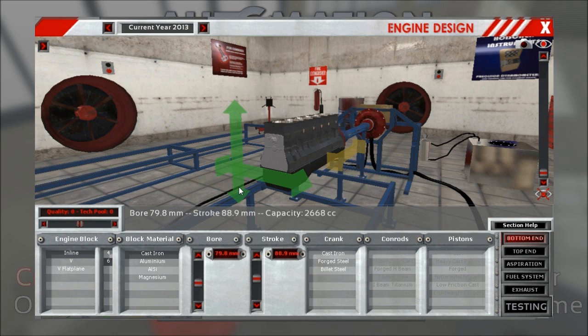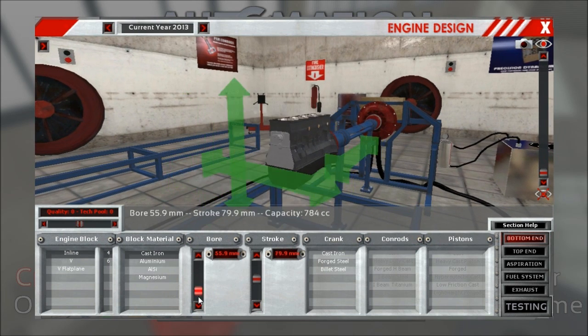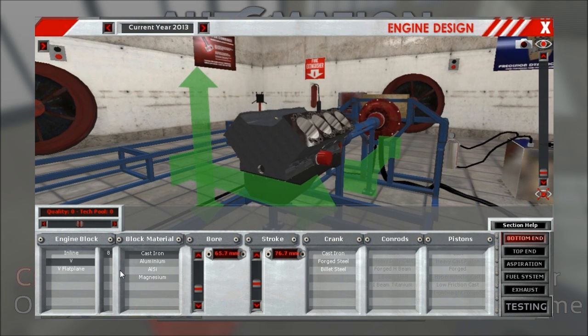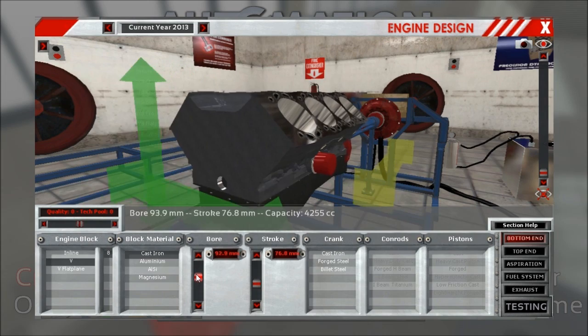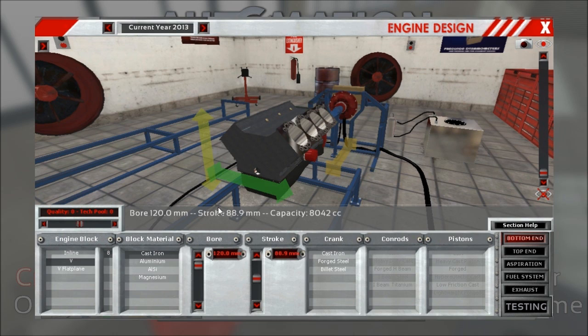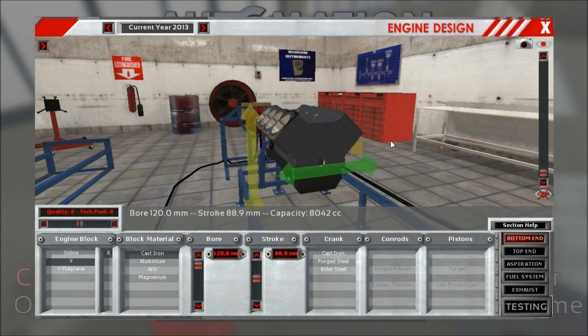If you have a nice and tidy engine bay that's not really filled — for instance with a small I4 — you'll basically get a bonus to service costs because everything is so easy to reach. But if you put a huge V8 in there and several dimensions are getting too crammed, it will be harder to do servicing, which incurs a service cost penalty. This seems pretty reasonable and should be much easier to see now that we've replaced the green box with proper dimensional info.